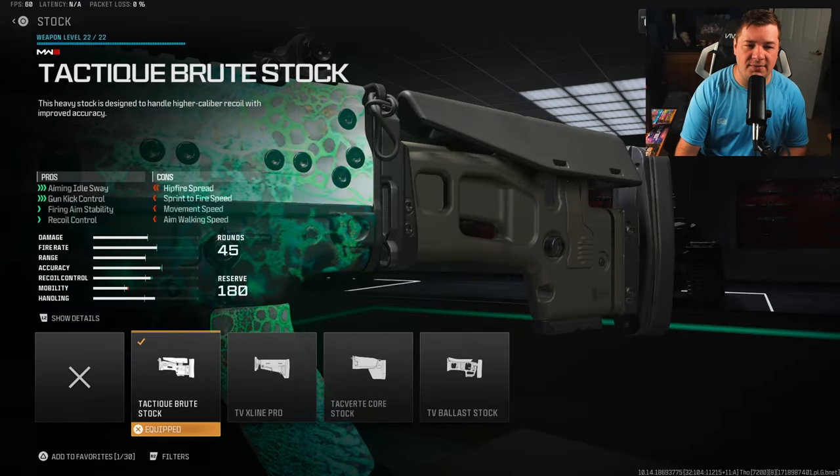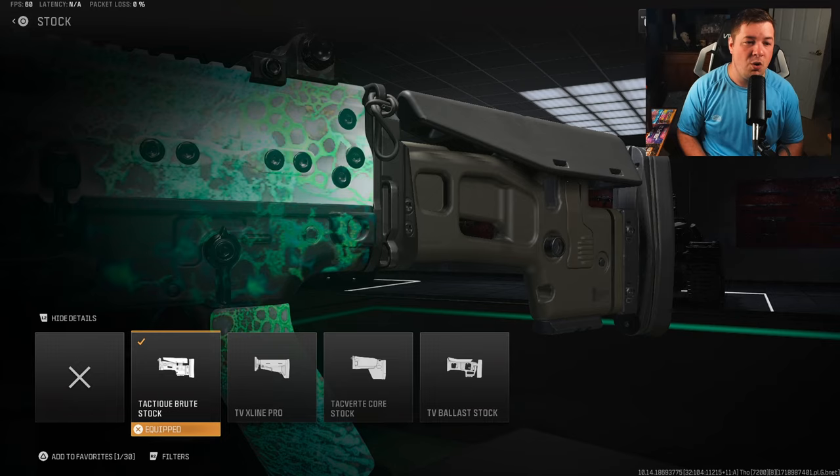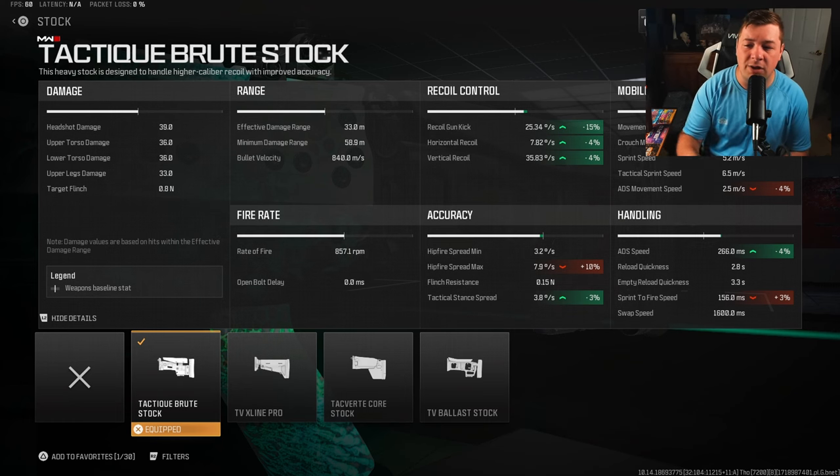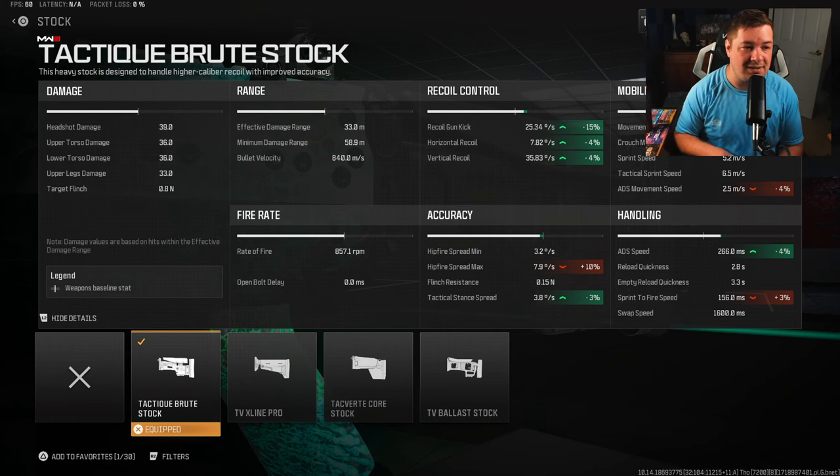For our first attachment, I have the Tactic Brute Stock. This thing is ugly — I'll be the first to say it's an ugly stock — but it's going to give you aiming out of sway, gun kick control, fire aiming stability, and recoil control. What it's also doing that it doesn't tell you is giving you aim down sight speed as well. So not only are we getting 15% on gun kick, 4% on horizontal and vertical recoil control, we're also getting an increase to our ADS speed.